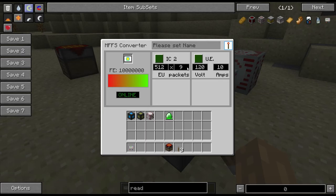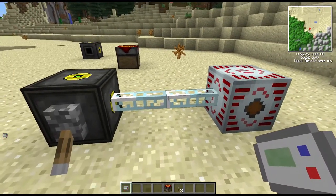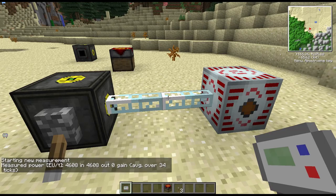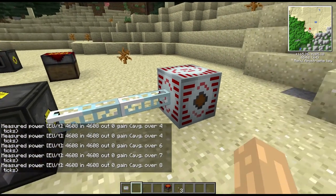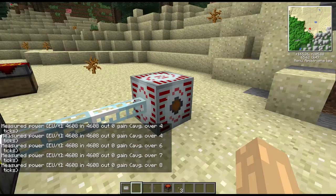Let's put it to 512 EU and set the packets to 9. It looks like this part of the interface is missing too — you decrease on the right side and increase on the left. Let's set it to basically the maximum output, and then we'll see quite a lot of EU per tick coming out, filling things up really quickly. It's quite configurable.